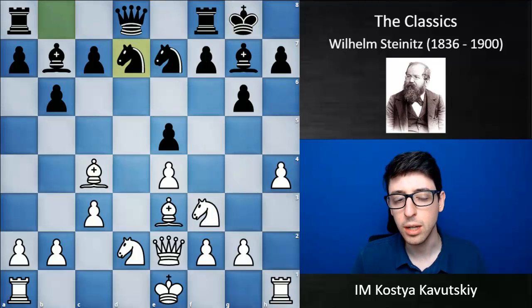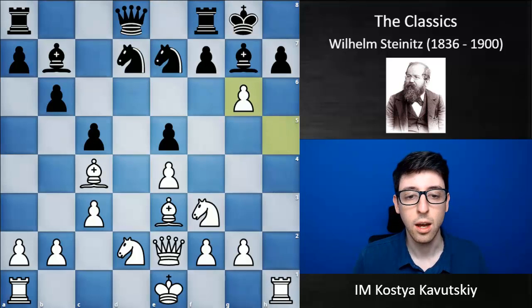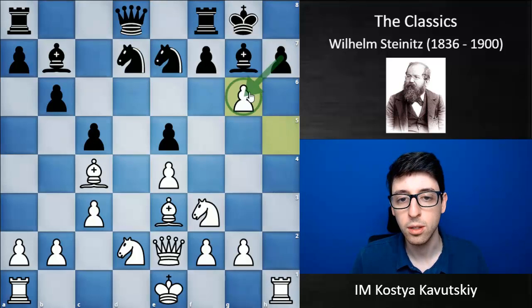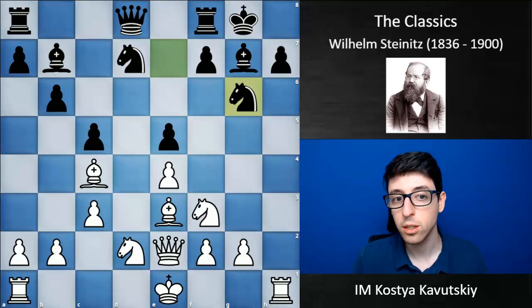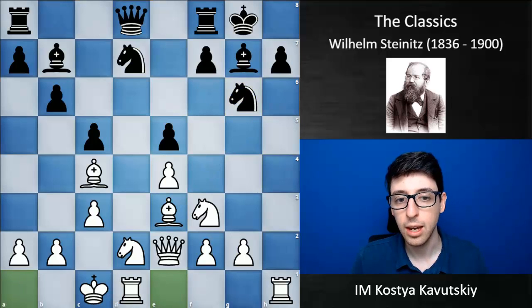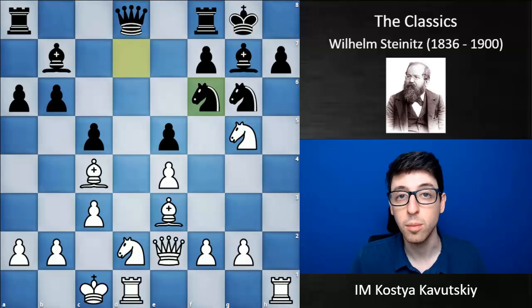The game continued: Nd7, h5, c5, h6, g6. Now if black recaptures with the pawn, the h-file will be opened up, and eventually white can play a potential move like Bh6 and challenge black on the h-file. So black took with the knight, white decided to castle, a6, Ng5, Nf6 — and here comes a really nice combination.